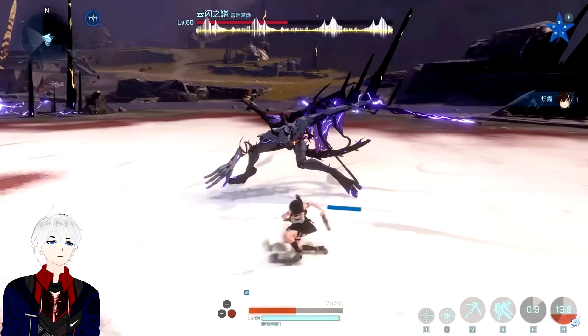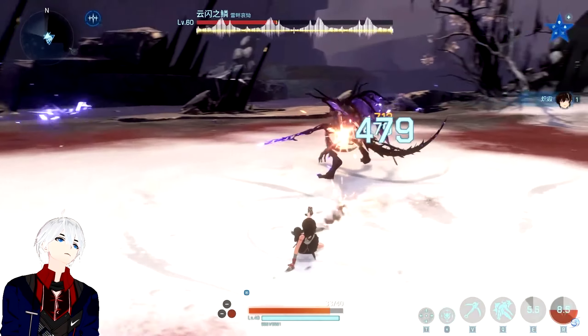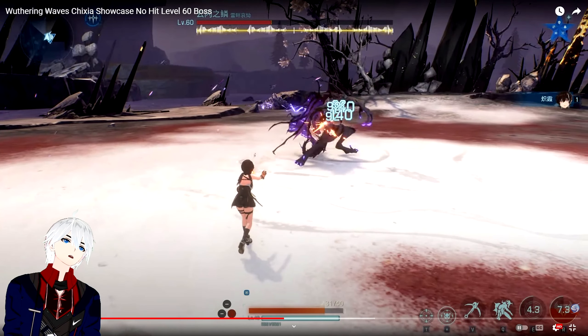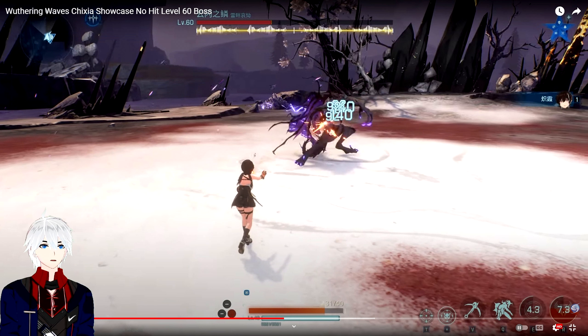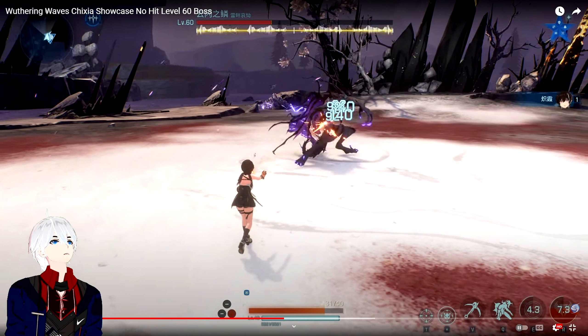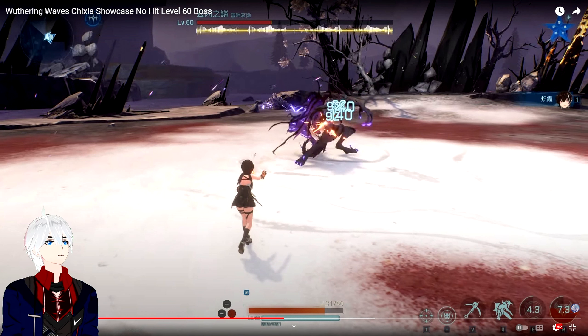This is the second boss fight. When you design a harder boss, you make them do more combos. The first boss fight - one attack every three to four seconds. This boss does two attacks every three to four seconds. Technically this boss is 100 percent, two times harder. That's what we call progression in boss design.